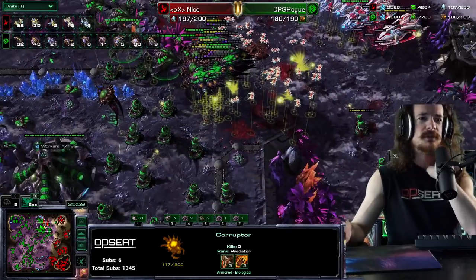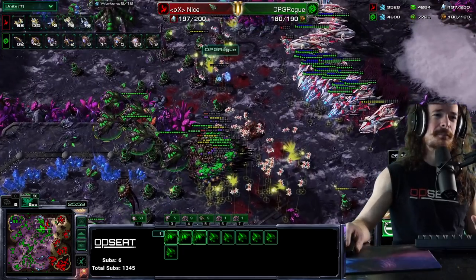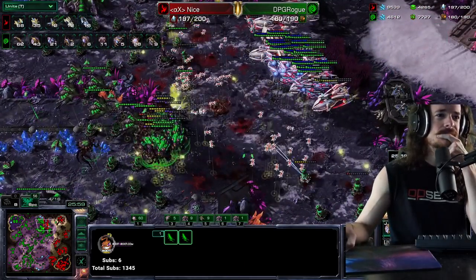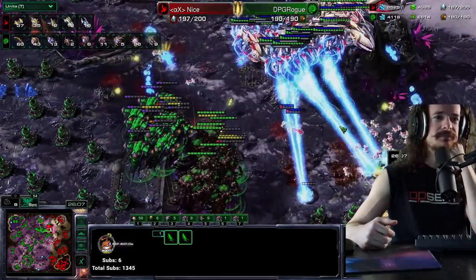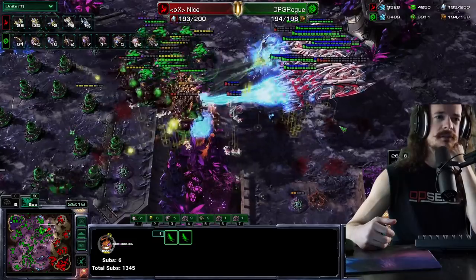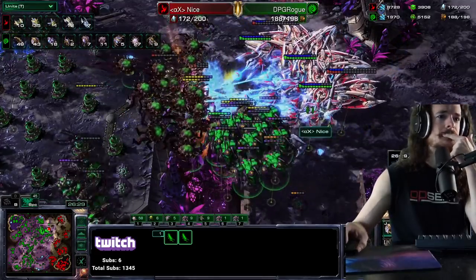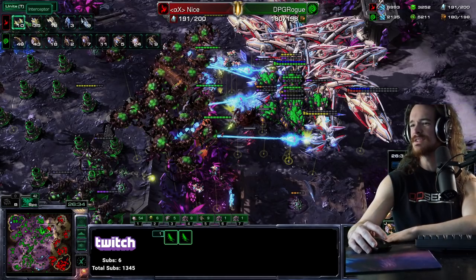All his Infestors died but he got a couple fungals off. Zooming out, he's got spores all over the place — from up here through here, down here, into here, and more back here. He's chilling, waiting for the super beam of doom to end, then goes in: kills a void ray, kills a void ray — focusing void rays one by one. What is the interceptor count now? Only 10 interceptors. These carriers are empty — they've got nothing.